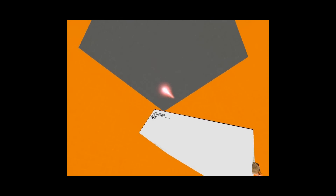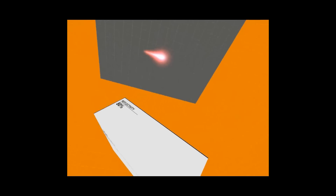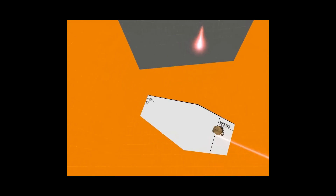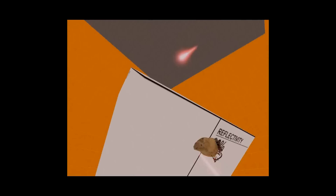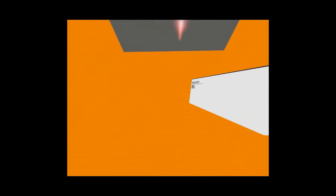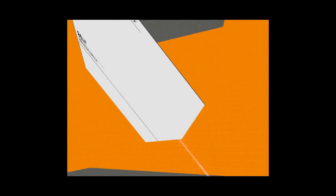Now, to remedy the laser origin issue, you could shift the map over or obscure it with a prop — nothing complicated required. Or if you're so inclined, you could decompile the model, put a laser attachment on it, and then the laser will start at the potato. But that's pretty much it.